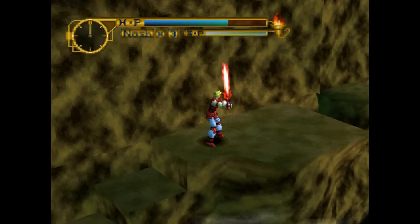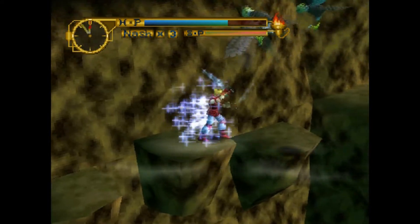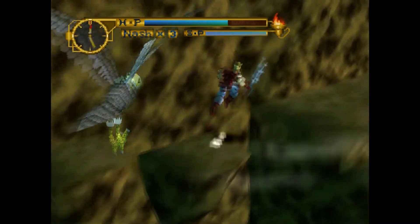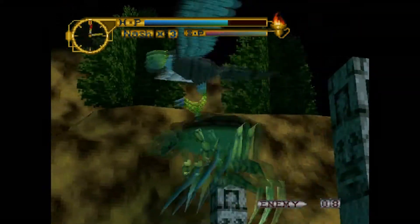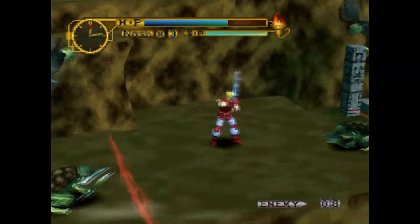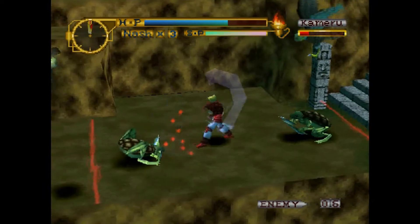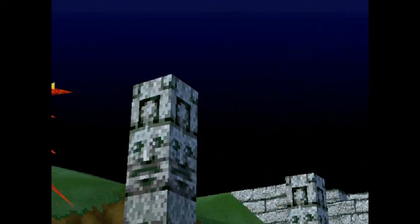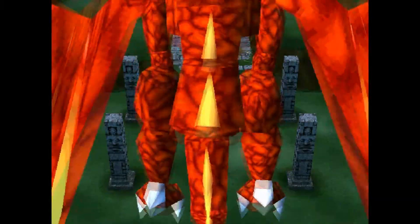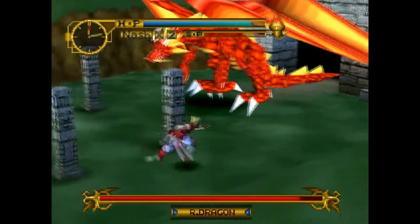The controls in this one are actually pretty decent. The button layout is very easy to understand — you can jump, do a light attack, do a heavy attack, and do a combo set combining the two. You can also do a magic attack once your meter is full. The general attacking feels pretty good, even though the stronger attack feels a little bit slow, but that makes sense. It is highly recommended that you play this in analog mode, because playing with a d-pad is so stiff that it's frustrating. Playing with the analog is just easier to move around in all directions.